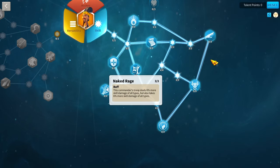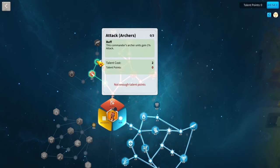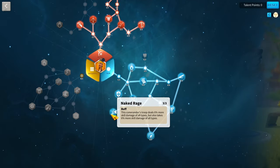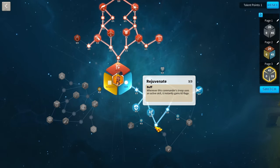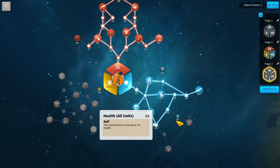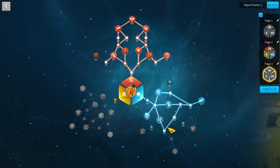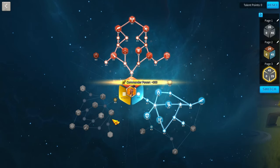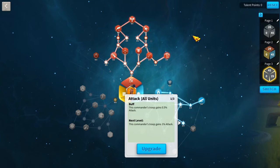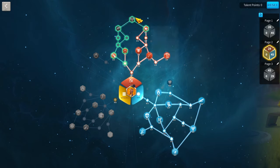Naked Rage is worth it on a commander dealing such high AoE like Zulang, especially paired with Herman — you'll often deal more damage than you take. If you're getting hit by too much enemy AoE, drop Naked Rage and put those points elsewhere, like more Archer Tree stats or Arrows Nocked. An alternate build goes deeper into the Archer Tree up to Rejuvenate with extra archer health points.